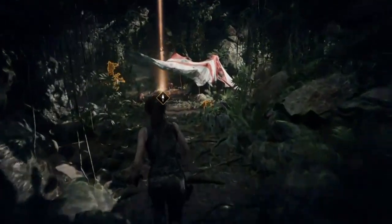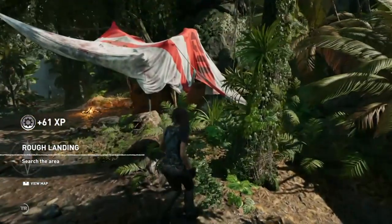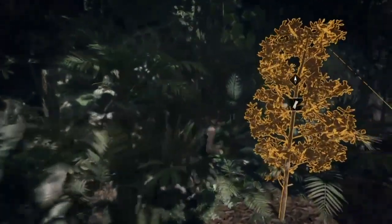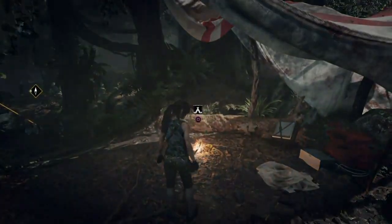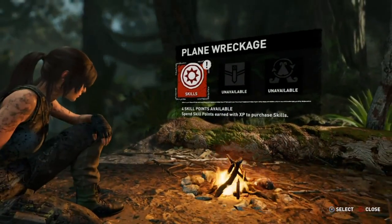Hi guys, it's Neil from the Skullbusters. What I'm going to do today is show you how to get the First Steps trophy in Shadow of the Tomb Raider. Basically, when you come to a base camp it will give you options to change your outfit, upgrade a gun, or purchase a skill.